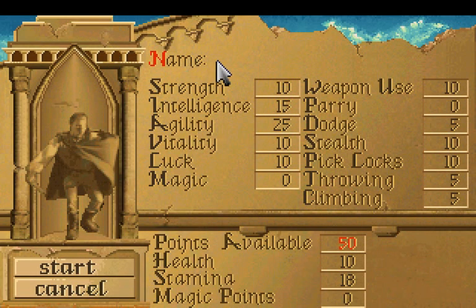Let's put his name in here — Steelor! It's obviously not the same Steelor from Eye of the Beholder, but kind of like the spiritual reincarnation of the character. Now, agility is very important for a Thief, so let's bump that up a bit. Luck is also important. No magic, because he's not a magic user. Let's give him some stealth and some lock picking. Throwing would be good. Let's give him more dodge because he'll need that. Let's start Steelor's Quest for Glory.